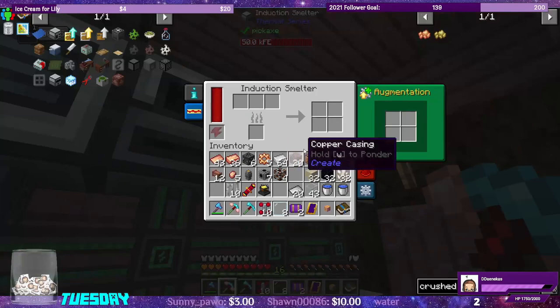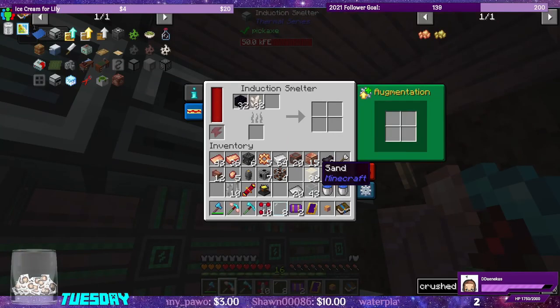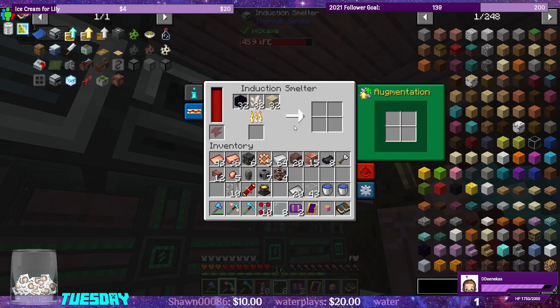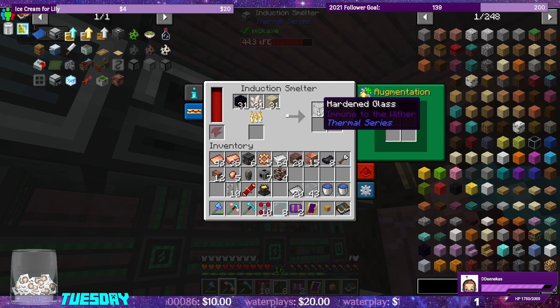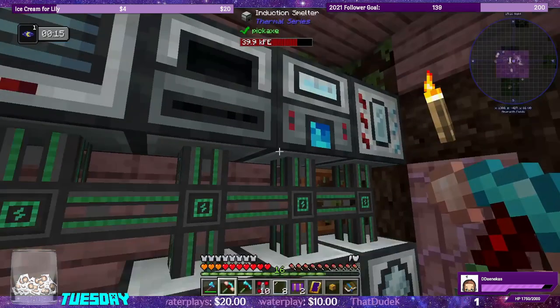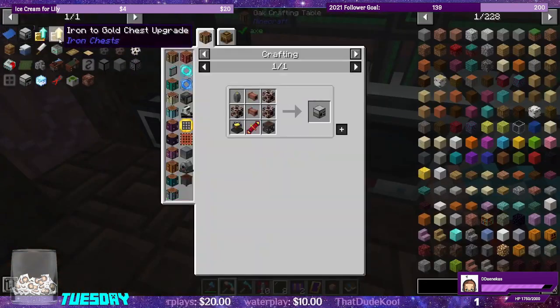In the induction smelter — quartz, sand, and obsidian — we'll make some hardened glass. We only need four pieces, but I'll stack these up since they're wither-proof. I'll be able to make a wither cage out of the extra stuff and then mine it back up to use in recipes. We only need four for right now.